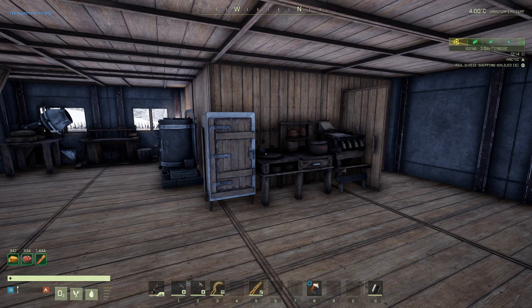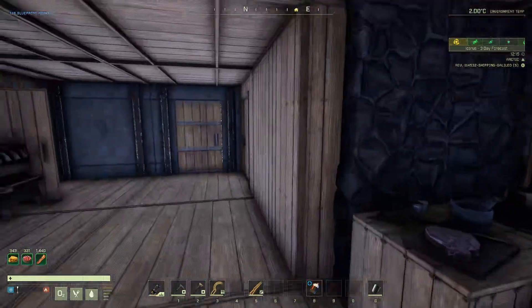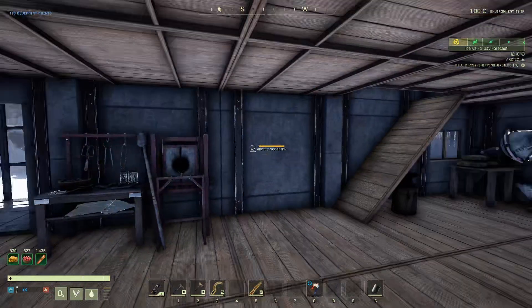Every time I come here, there's something else dying right now — a snow wolf. This whole area is full of tons of predators. There's a scorpion over there. What I want to do today is work on the defenses. I want to make this an outpost that the critters don't want to come to.